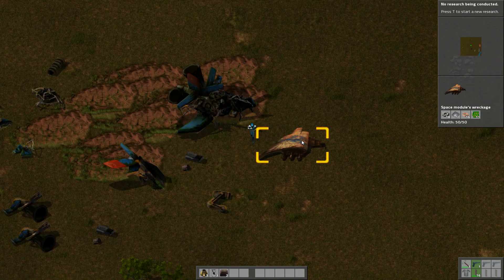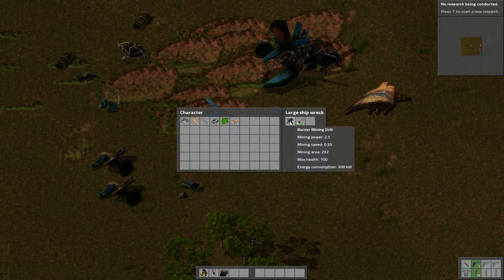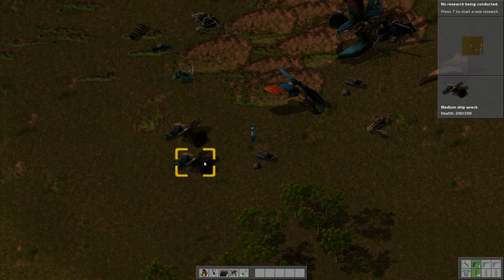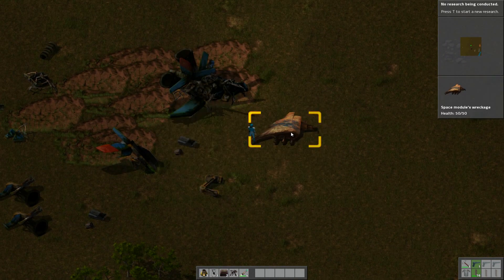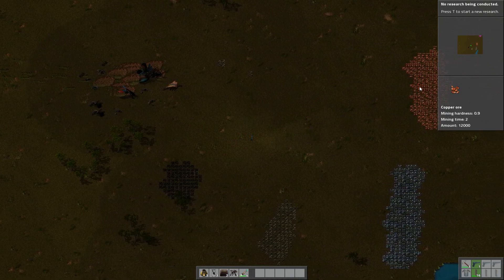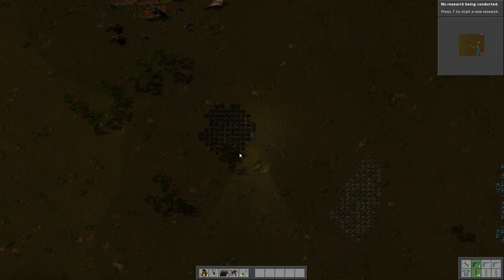Alright, we've got some good stuff right off the bat. Anything in these pieces over here? No, no, no, and no. Okay, so we've got everything that was on this here. First things first, we're going to need to mine some of these resources here. We've got a nice copper vein, that's good to see. We've got some iron ore, which is really good. Some stone and some coal right here, so it's perfect.